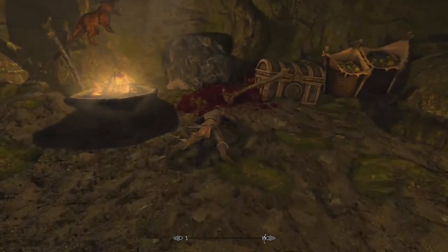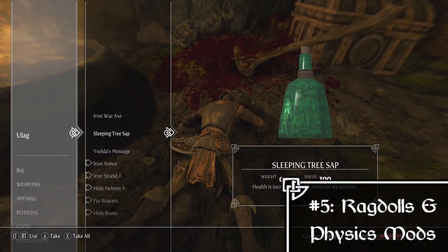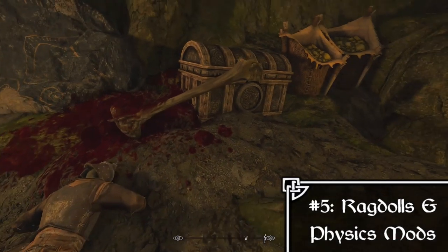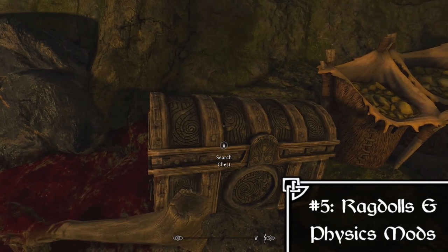After the user interface mods we have the Physics Mods section, which includes Realistic Ragdolls and Force, Realistic Impacts, Realistic Death Physics — just anything that alters the physics and how the game works in that aspect. This is where those mods would go.